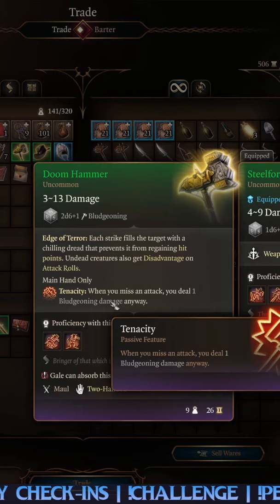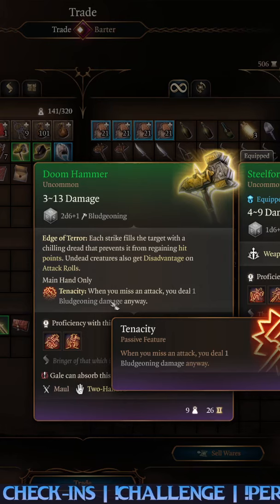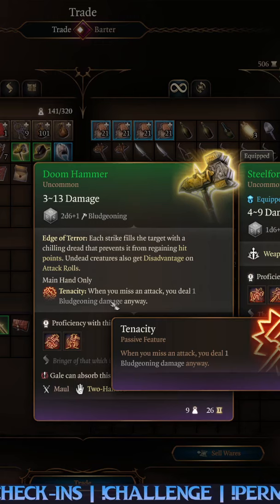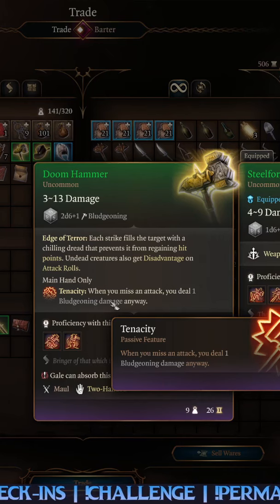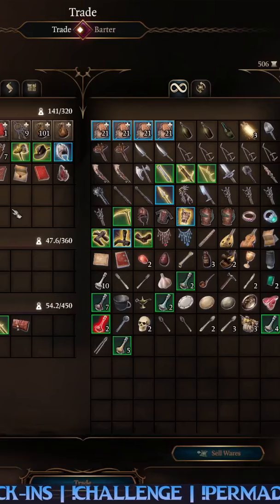You deal at least one damage anyway, so you can always apply bone chilled — you can just keep applying bone chilled even if you miss. So against Merkle, it's really good because Merkle won't be able to regain any hit points by absorbing the little bone boys — I forget what they're called — necromites.